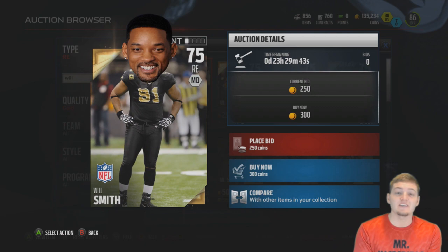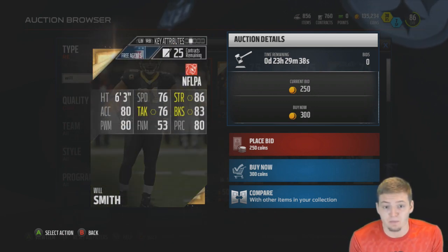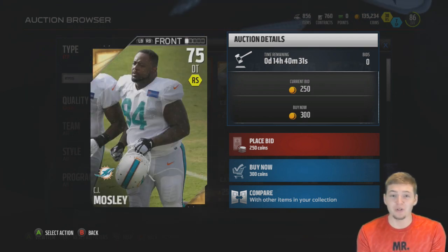At right end, the cheapest gold player is Will Smith at a 75 overall, only worth 300 coins at his buy now price. All the stats are pretty average in the low 80s, and I know I'm not the only person that feels completely trolled when they pack this guy.